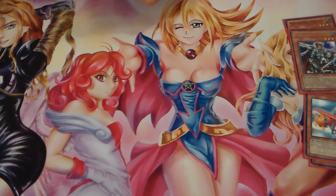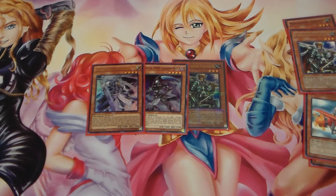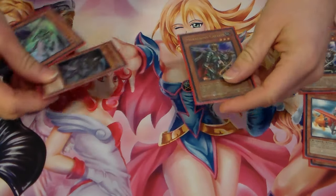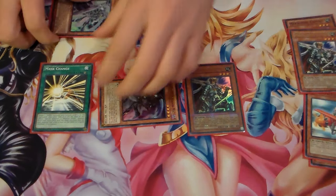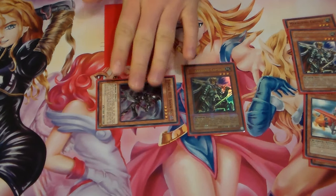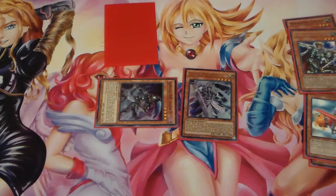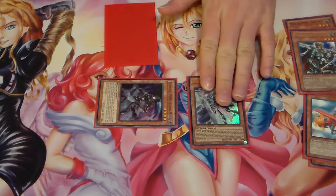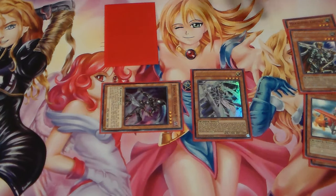I open up with Marauding Captain, Shadow Mist, and Silent Swordsman. I go Marauding Captain normal summon, special summon Shadow Mist — I get my search for Masked Change. I can set it to make Dark Law on my opponent's turn and get the search off. Then I tribute off Marauding Captain to special summon Silent Swordsman. Set whatever back row I have. Now I have one spell negation with Silent Swordsman, Dark Law on the field, and whatever traps in the back row.